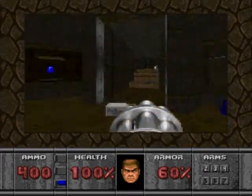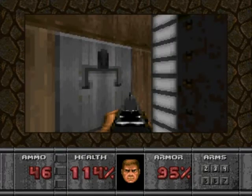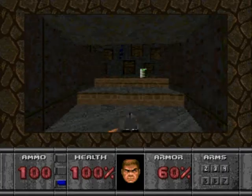After you're done, head to the stairs in front of the entrance to the left door you've just entered. Remember the switch you triggered below? That's the one that opens the room with the yellow key — but we're not going to look for that.